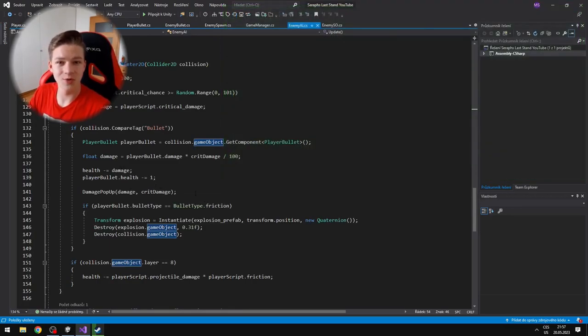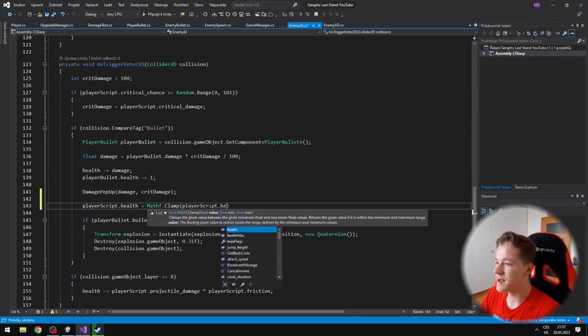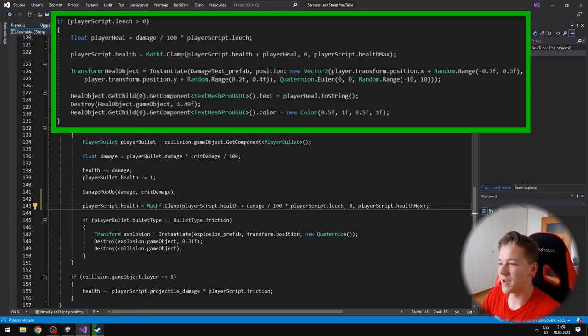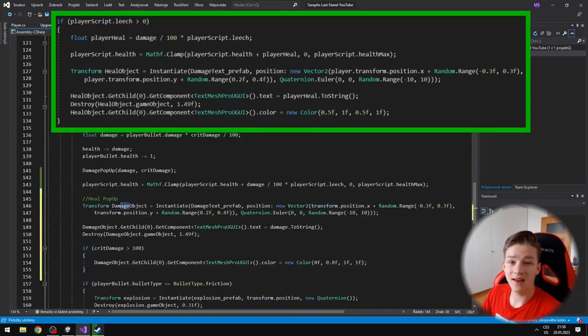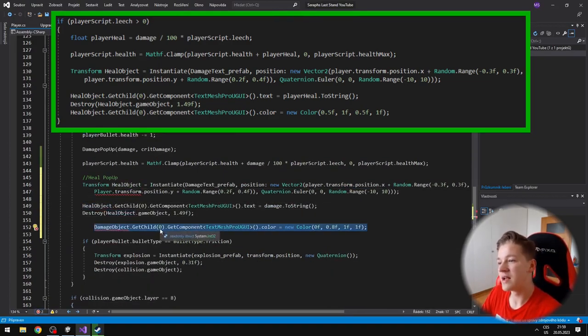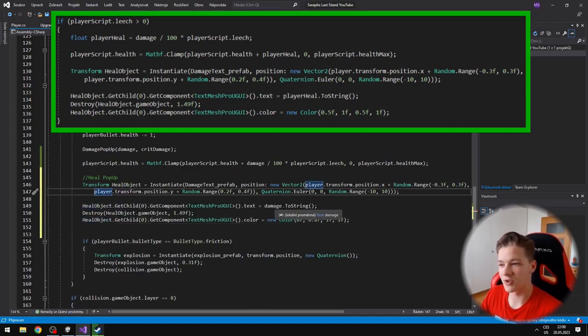Next upgrade is the leech, which is just some lifesteal. In the enemy AI script, if the player's leech level is greater than 0, I define the player heal by dividing the damage by 100 — giving us 1% — and multiplying by the level of the player's leech. Then I increase the player's health by the player heal and instantiate a heal object, which is a text showing the player how much they got healed, using the damage text prefab we created last time.